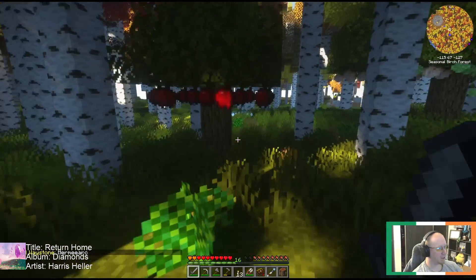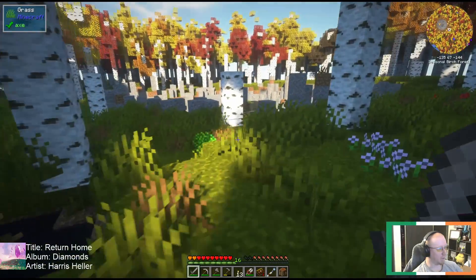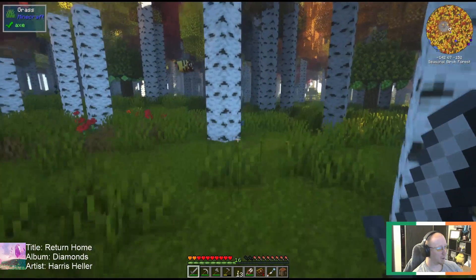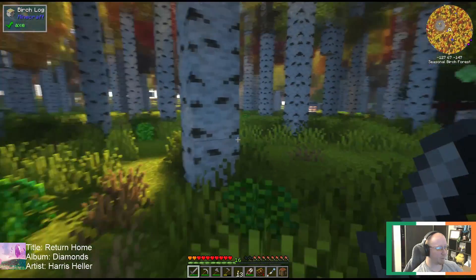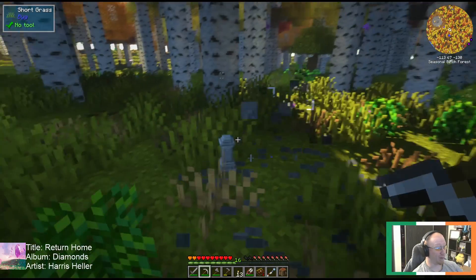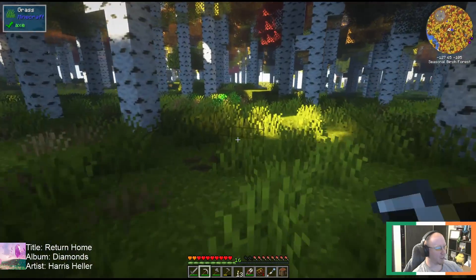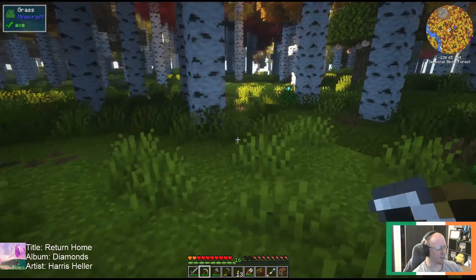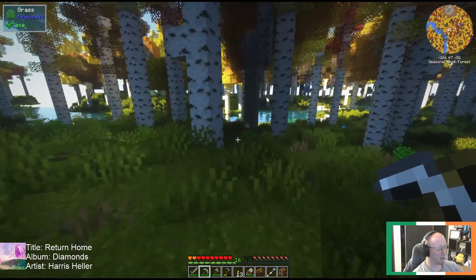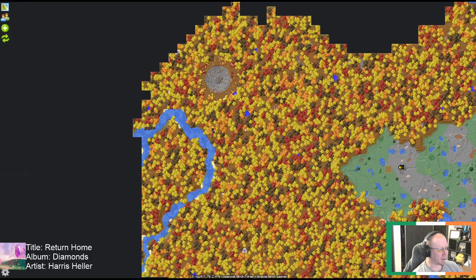Oh hey, a waystone! 'Murmiark' — what is this doing here? Usually these show up near a village or a meteorite. I don't know what 'murmiark' is supposed to be, but this is coming home with me to my home base. Basically, the way waystones work is you can teleport between any two of them as long as they're within a certain distance. It costs XP, but the most it costs is like 3 XP — and if you're teleporting 1500 blocks instantaneously, 3 XP is worth it.